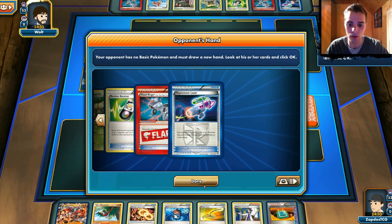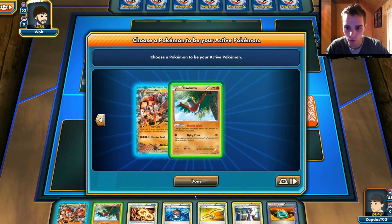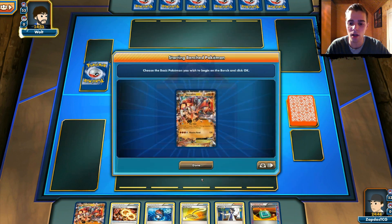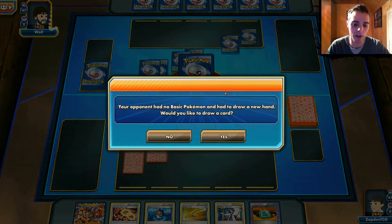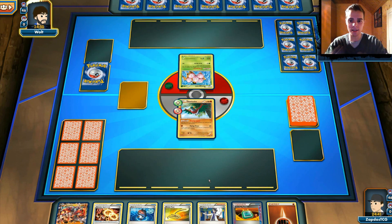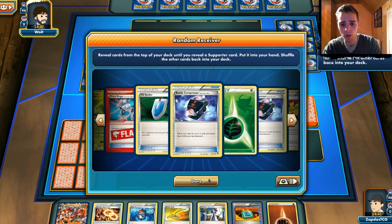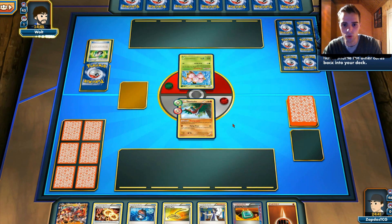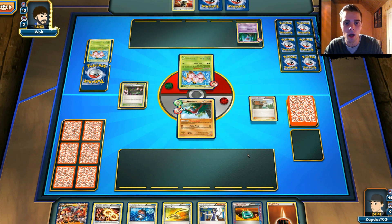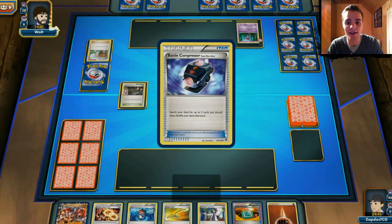A lot of Head Ringers and Hypnotoxic — so this could be interesting. We're gonna start with a Hawlucha, and we are not gonna bench the Groudon right away just because he will Head Ringer it — we want to attach the Groudon Spirit Link card straight away without benching it. That's something you have to remember if your opponent plays a lot of Head Ringers. Wow, a Viridian City combo coming up. He discards Exeggcute with Propagation, meaning he can get it out of the discard pile, along with Battle Compressor.